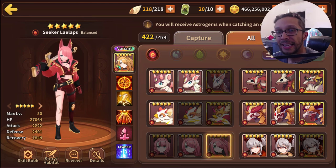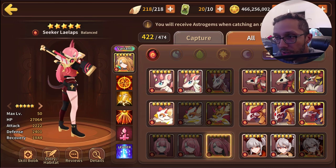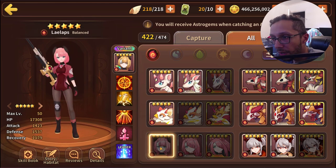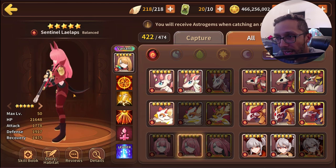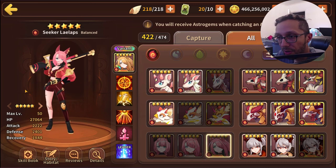Hey guys, welcome back. In today's video we're continuing on with the new reviews of the nat 5s. If you haven't checked out my Yeo video yet, feel free to do so. We do have Lilaps here — I believe I'm pronouncing her name right — the lovely waifu with the gun-looking sword thing, which looks awesome. The base version looks a little bit generic but the second one looks all right, and the third one's cool.